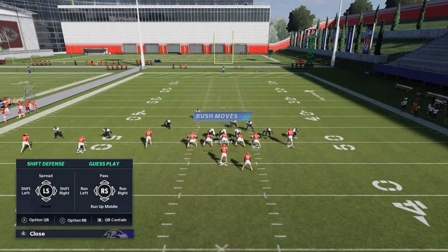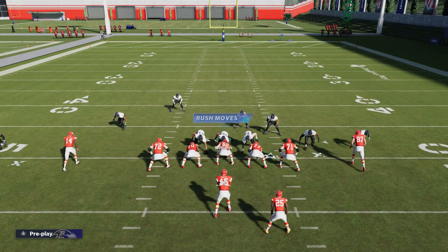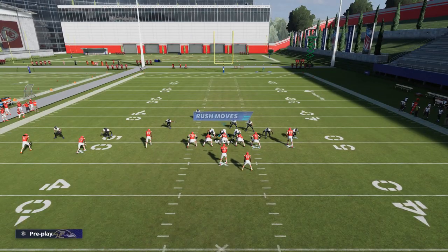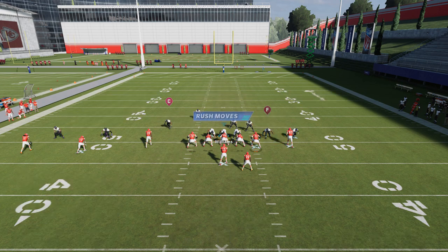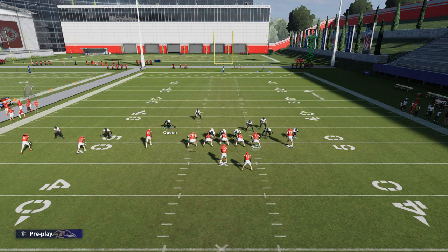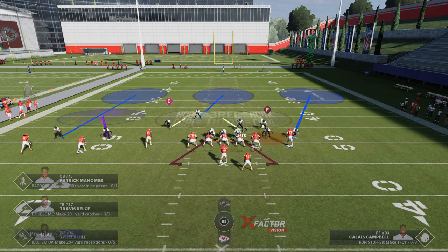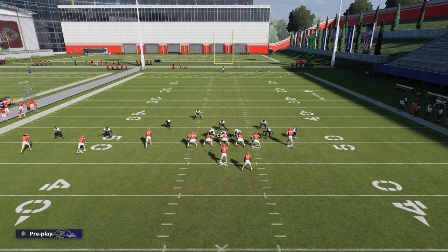This is basically going to glitch the inside by creating switches where defenders switch off and pass guys off to nobody. The third part is QB contain - hit the right bumper twice, or R1 twice. The last part, and probably the hardest to figure out, is putting the 'B' outside linebacker on a QB spy. That's basically the full setup. That QB spy doesn't really come into play visually, but without it the play doesn't work - that's what makes this play successful.